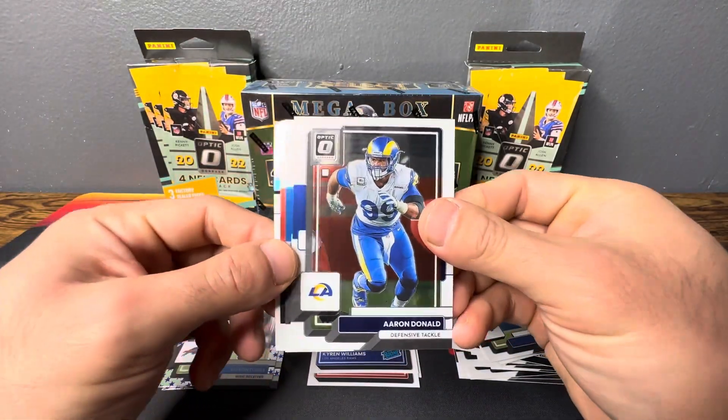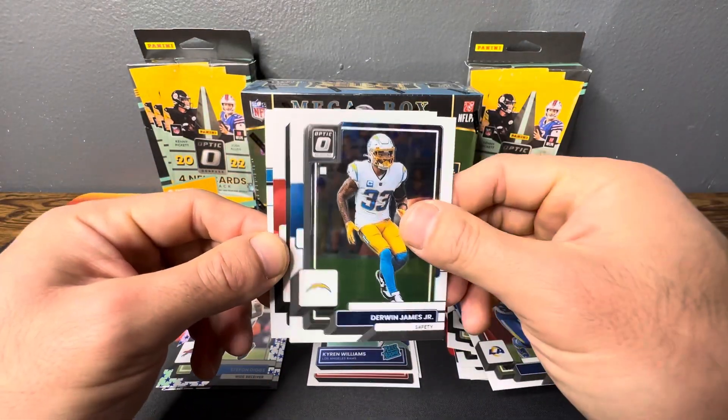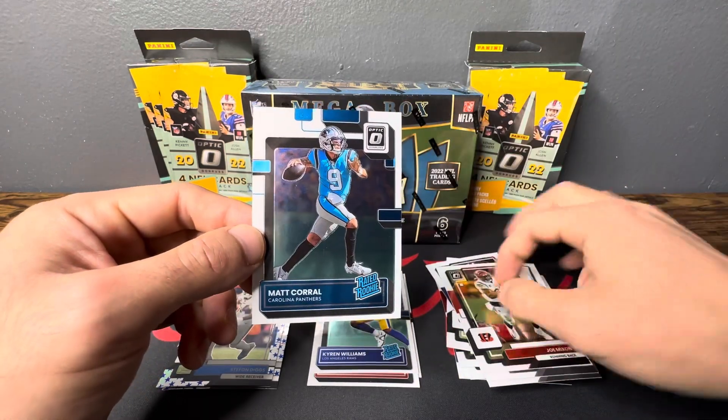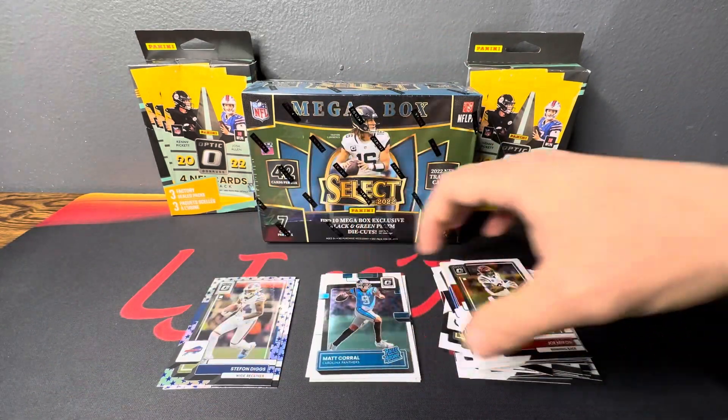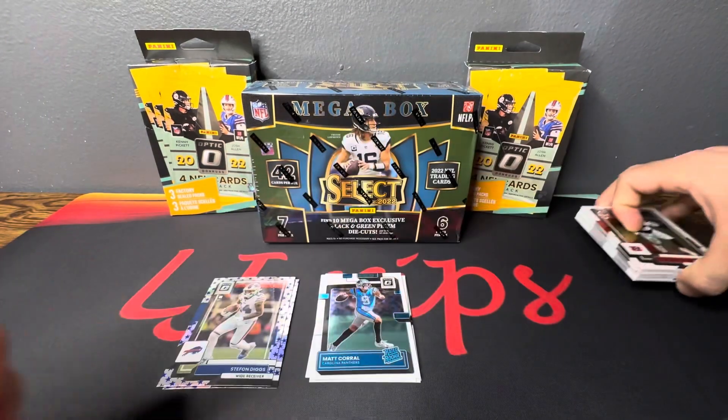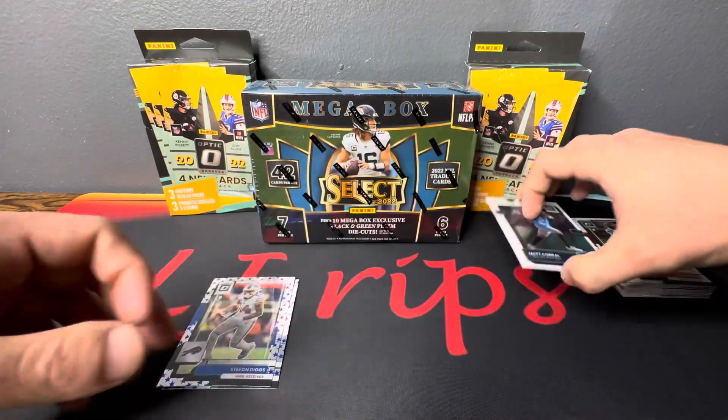Last pack of optic — going all base. We got Aaron Donald, Derwin James Jr., Joe Mixon, and Matt Corral. I know he's on the Patriots, not sure what his latest updates are, but not too bad on the optic.